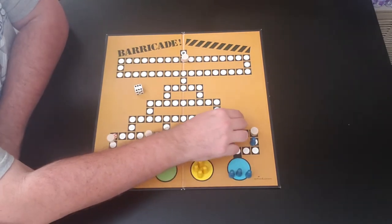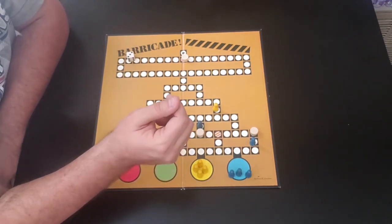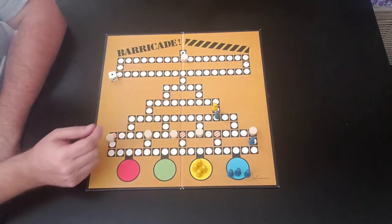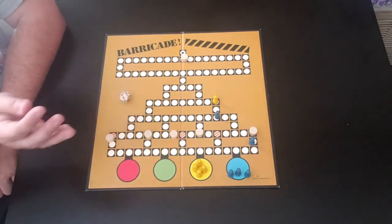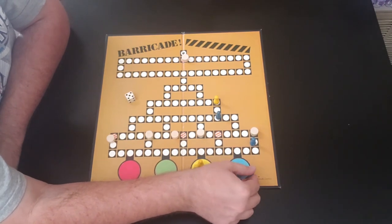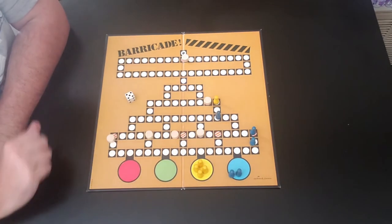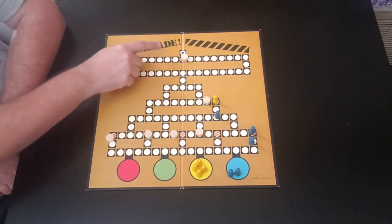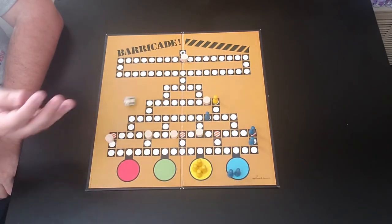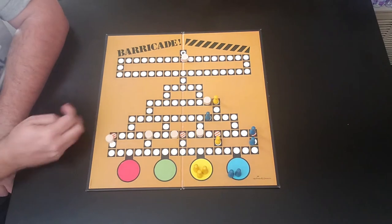Yellow gets six and continues on his merry way. Blue rolls three — we'll chase him. Yellow has one. Blue gets a five and can remove the barricade, then places it right in front of yellow to barricade him while trying to get to the finish. Blue rolls a one and moves forward. Yellow rolls a four and brings another person out. And so on — that's what you do throughout the game.